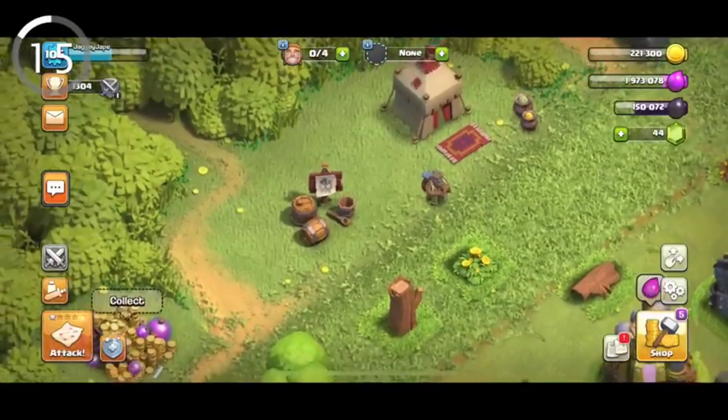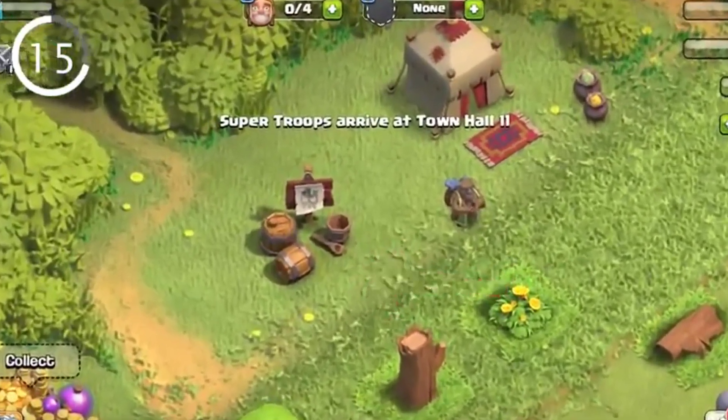Number 15: when a player upgrades to Town Hall 10, a barrel will appear, showing that you'll unlock Super Troops soon.